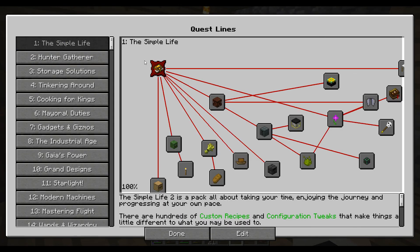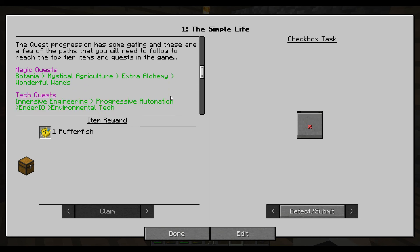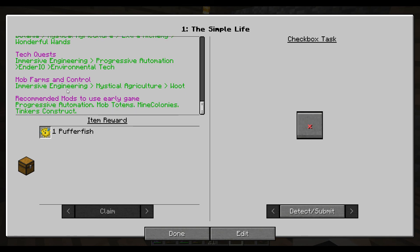Let's look at the quest and get started. The quest book is here to help — by following the quests through the chapters you'll get a feel for every major element of the pack and hopefully pick up some tips along the way. The quest progression has some gating. For the magic quest you do Botania first, then mystical agriculture, then extra alchemy, then wonderful wands. Tech goes immersive engineering, then progressive automation, then Ender IO, then environmental tech. Mob farms is immersive engineering, then mystical agriculture before you can get into Woot.